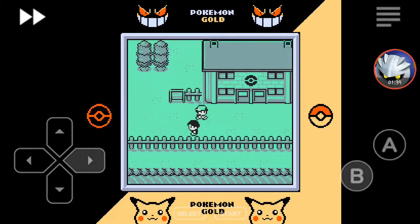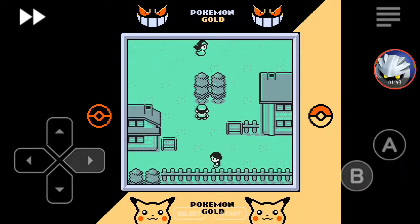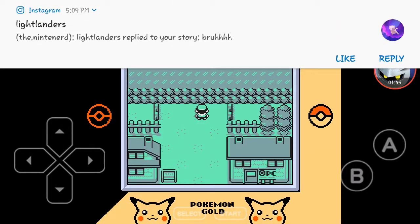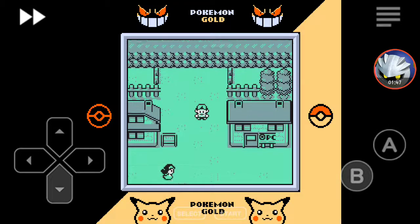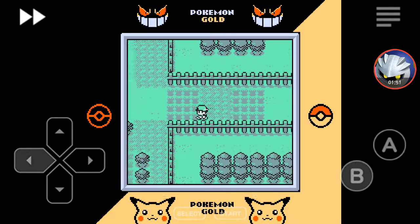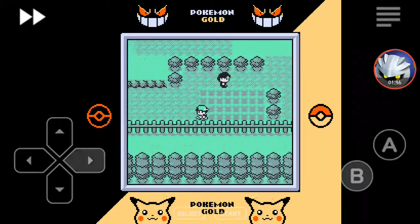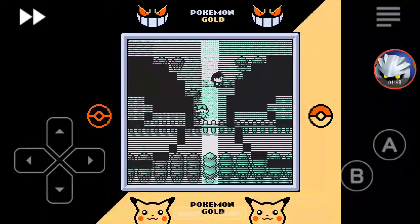There's a gym in this town — I have no clue what that means, but there's a gym. Sorry, I forgot to turn off notifications — shout out to Light Landers. Let's see if I can encounter something — there you go.